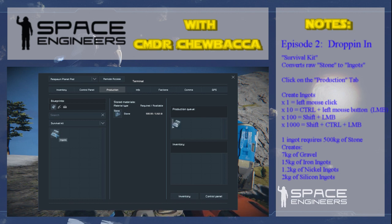An ingot will take five hundred stone, but we have three thousand one hundred. If you click once with your mouse button it creates one. Hold down the control key and click once, it creates ten. Hold down the shift key and click once, it does one hundred. Hold down the control and shift key, it does one thousand. My recommendation is control-shift and create one thousand ingots. Each ingot will give you additional resources — you can see what you get when you create a couple of ingots.